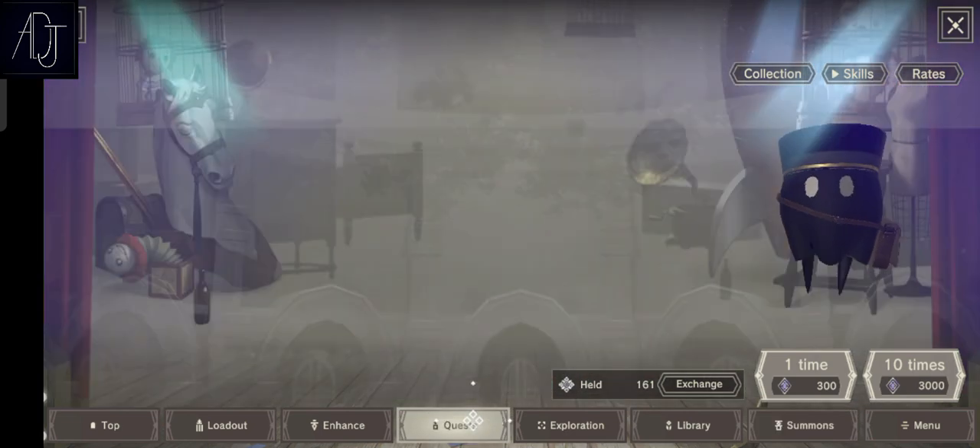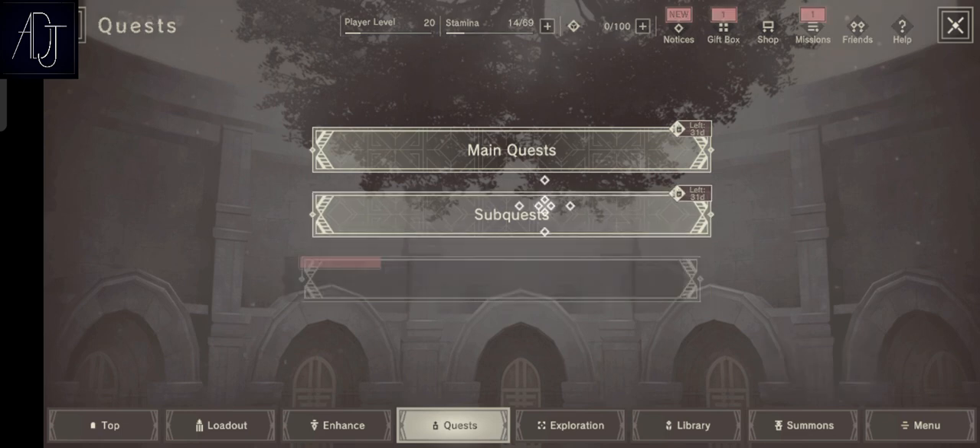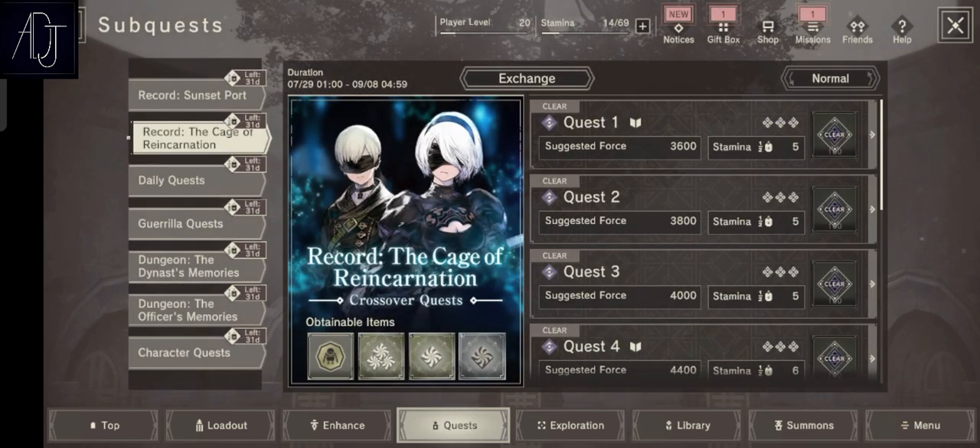There are a lot of ways to get gems in this game. First, you can do the main quest — by clearing the stages for the first time you will get a lot of gems. Next up is sub quests, where you can also farm a lot of gems.